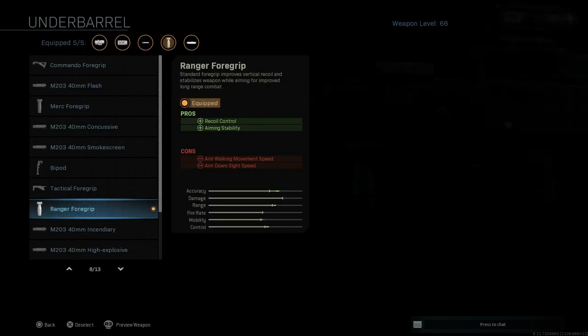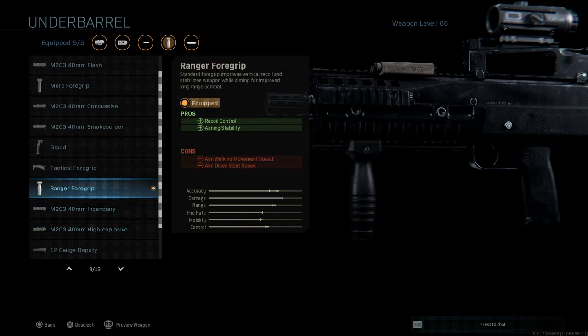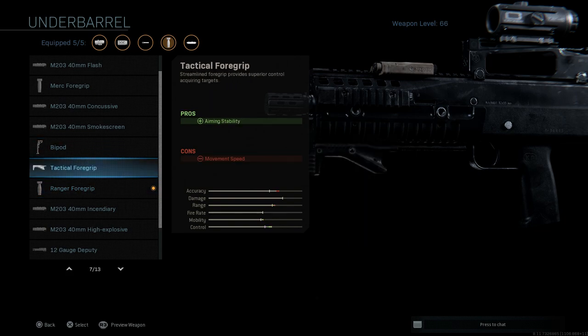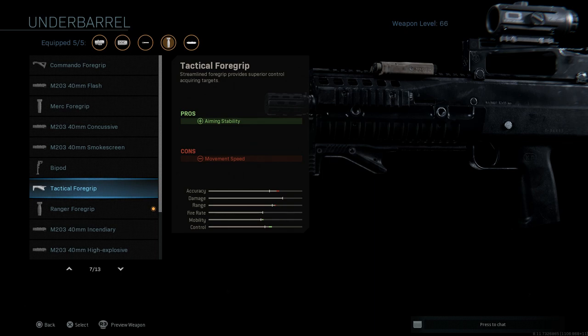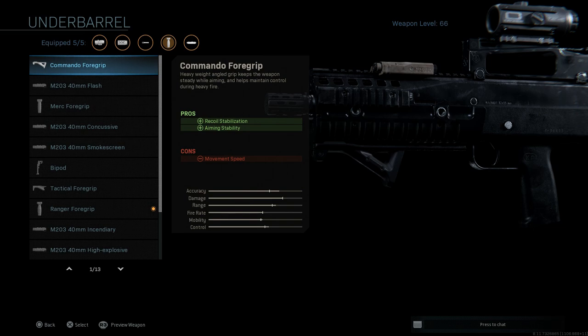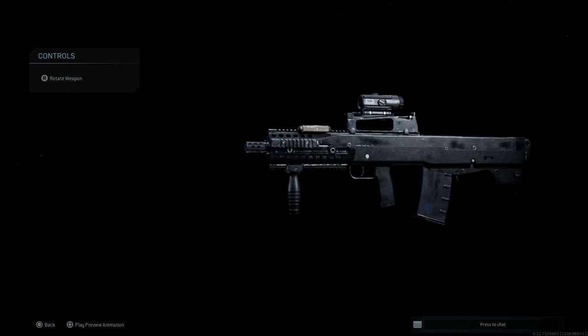For the underbarrel I'm going with the Ranger Foregrip, which assists with recoil control and aiming stability, with cons being aim walking movement speed and ADS speed. We're mitigating those cons with other attachments. If ADS speed is a concern, you can go with a tactical foregrip or commando foregrip - both give good pros and movement speed is the only con for either, so you don't take a hit on ADS speed. That's our final Odin build.